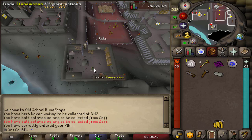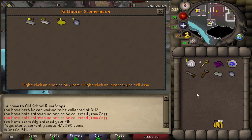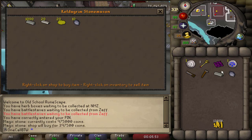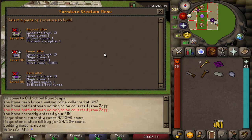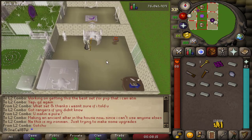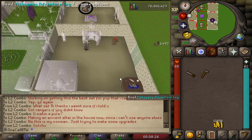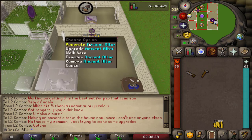And here's one of the richest NPCs in the game — and there goes 975k. Turns out I was also missing ten limestone bricks, I thought it was just one. And that's everything I need for the ancient altar. At least I don't have to go buying 10,000 astral runes or 5k blood and souls — so this is actually the cheaper of the altars right now, I think.